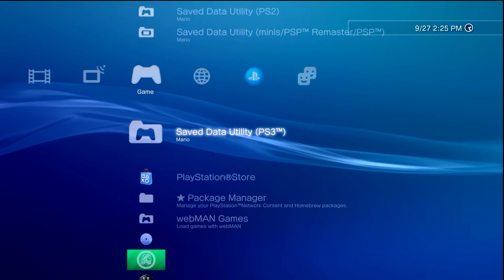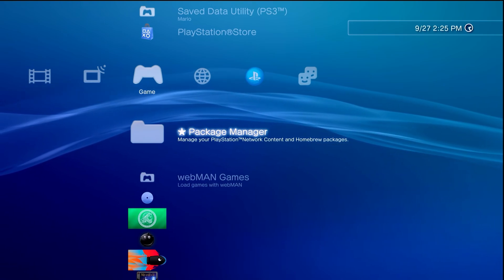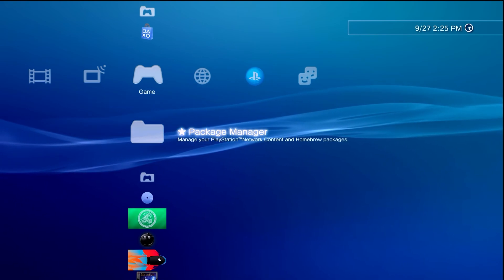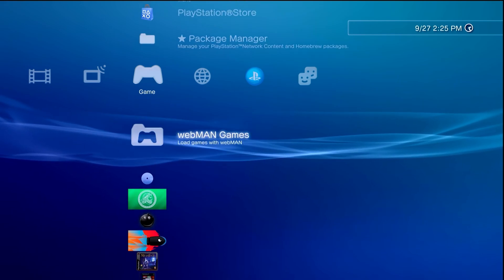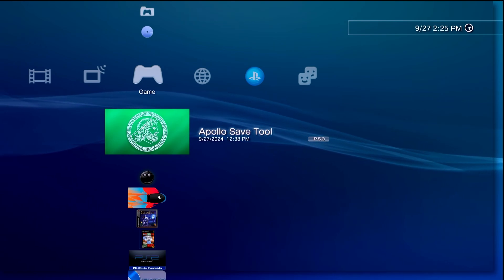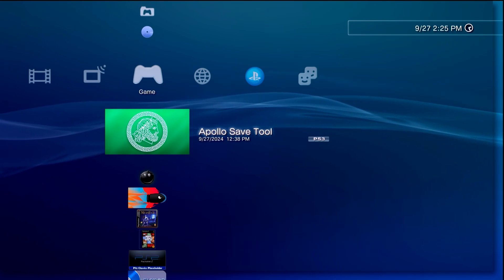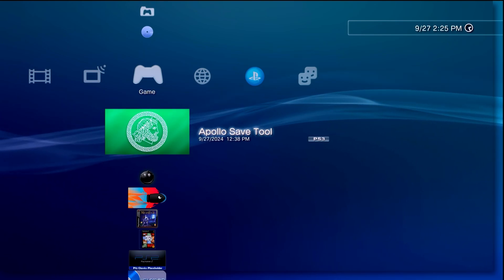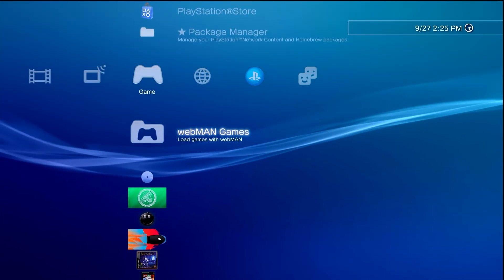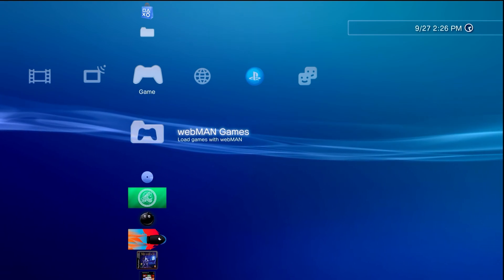Either way, that is about it for this video. Hopefully it helped with backing up your saves, unlocking them, importing new saves from online places, and even downloading saves directly to your system using Apollo Save Tool. It's really cool being able to do this mostly effortlessly through this application, mostly on the console itself. A big thank you to Buccaneiro for releasing and maintaining this tool. If you enjoyed the video a like would be appreciated — this is Mr. Mario signing off, thank you all for watching.